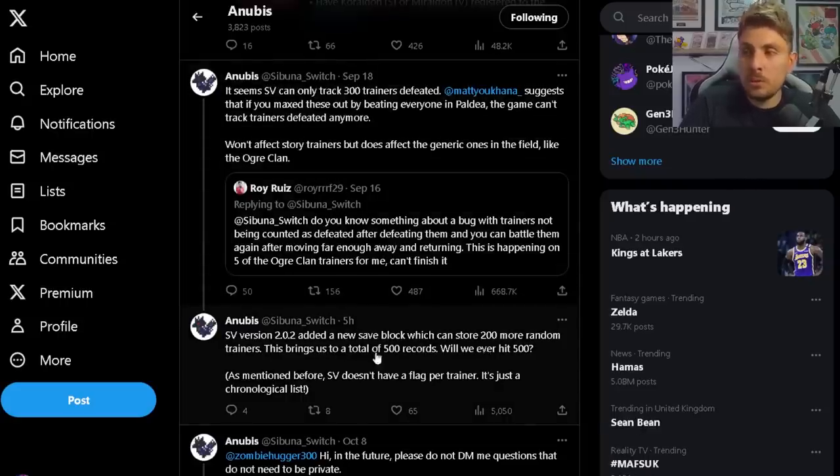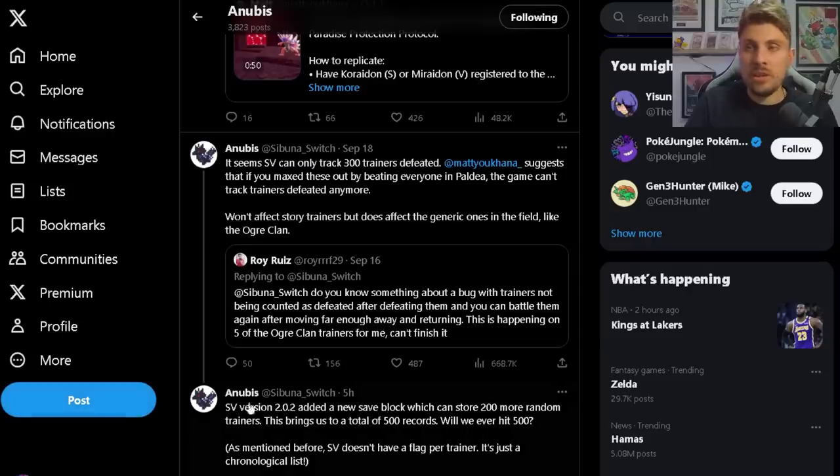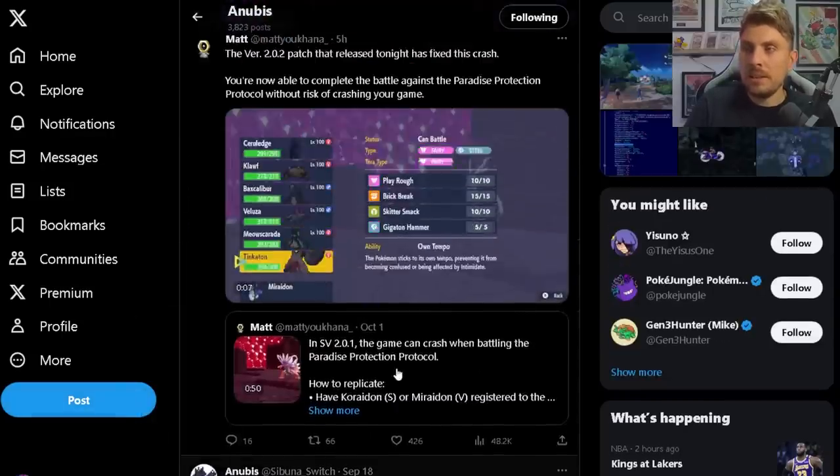Data miner Anubis also notes that the 2.0.2 patch added a new save block which can store 200 more random trainers, bringing the total to 500 records. Whether we'll ever hit 500 depends on the Indigo Disc — how big it is and how many trainers are included. Game Freak likely planned ahead with enough capacity to cover everything in the Indigo Disc, so we probably won't exceed 500 trainers overall.